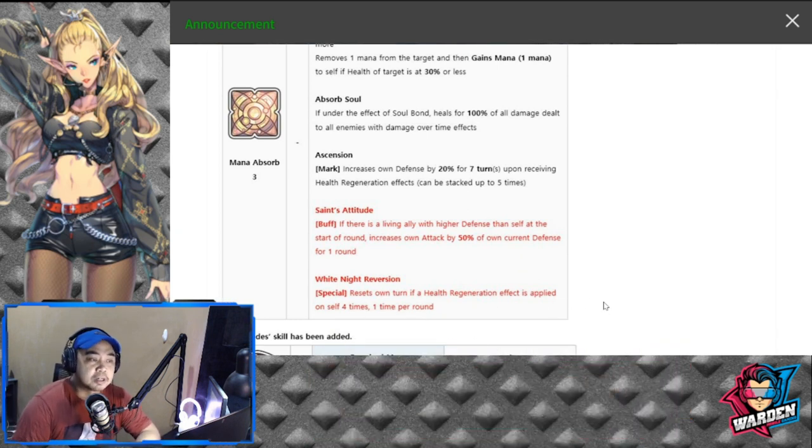His passive Ascension is a mark that increases his own defense by 20% for seven turns upon receiving health generation effects, and can be stacked up to five times. This Ascension actually plays well with Absorb Soul. His new passive is Saint's Attitude: if there is a living ally with higher defense than self at the start of the round, increases own attack by 50% of own current defense for one round.